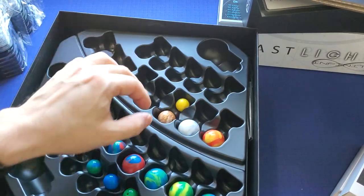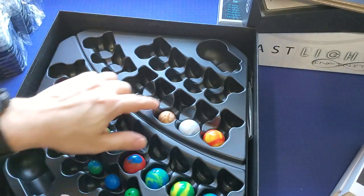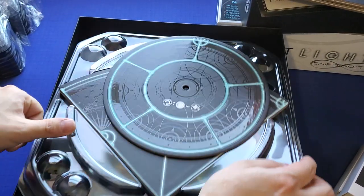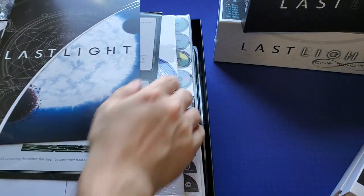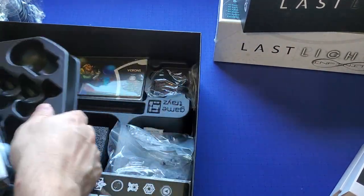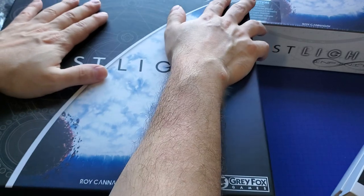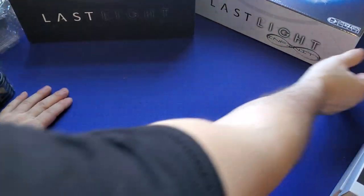I'm not sure which one is the golden planet — maybe the yellow one? Once you put the planet on the stick and place it in the board, all you have to do is take them out. That's actually very smart — I like that idea. Alright, putting everything away and closing up the base game box. That's Last Light done.